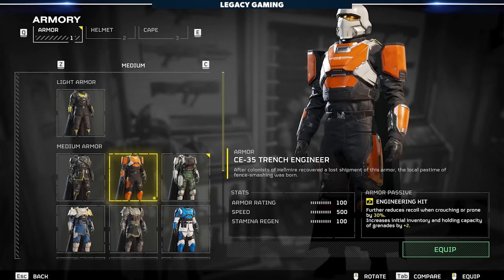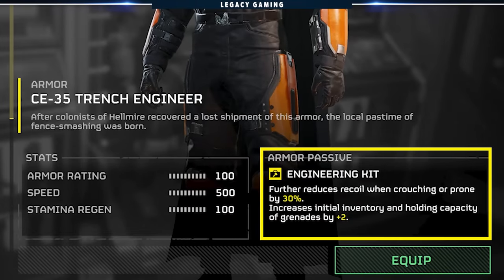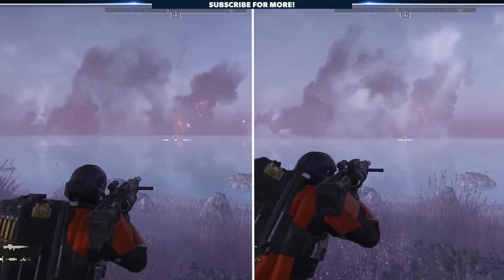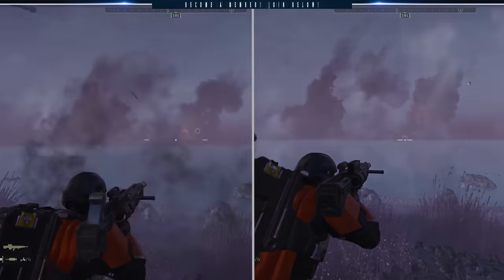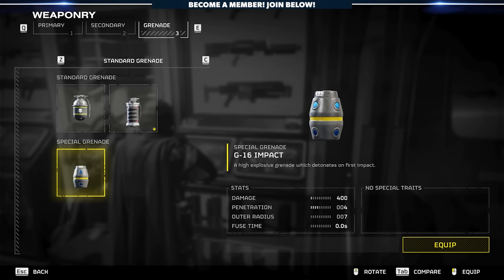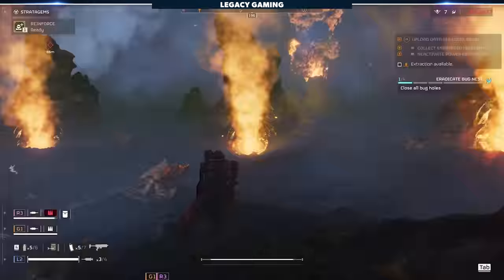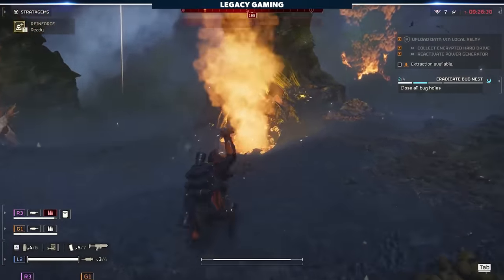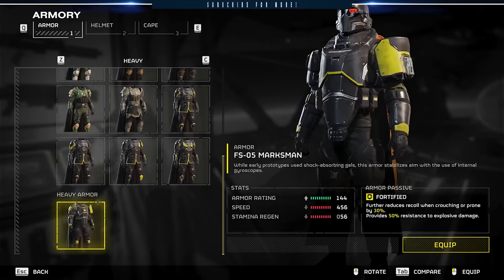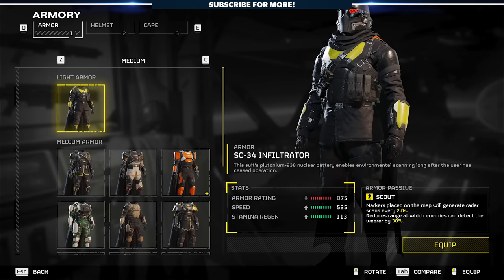As far as armor goes, there's really only one choice in the early parts of the game: the CE-35 Trench Armor. This further reduces recoil when crouching or prone by 30%, which makes the Autocannon have almost no vertical recoil when crouched, though it still maintains some horizontal recoil — not a big deal. It also increases initial inventory and holding capacity of grenades by plus two, letting you be much more aggressive and self-sufficient whether you're using impact grenades for burst damage or HE grenades to bust bug tunnels and Automaton bunkers. Note: at the time of making this video, armor mitigation is still broken, so all sets take the same hits to kill. Until fixed, consider using light armor sets for the increased move speed.